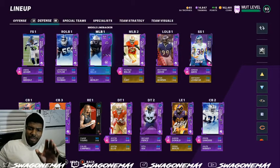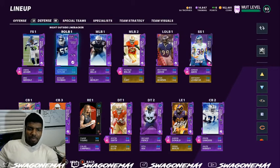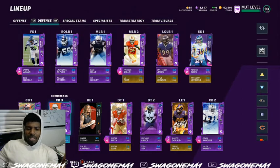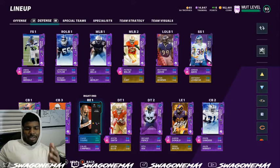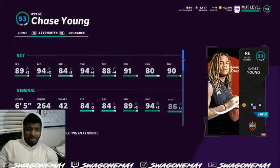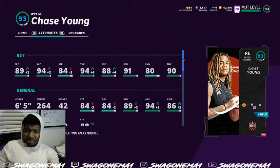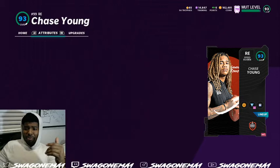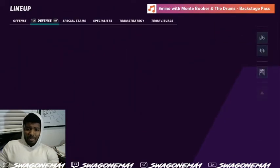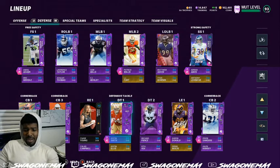My point is this: if we're stopping the run we have just enough to stop it. I'm running Sam Mills 98 and Patrick Willis, and if we need to go 3-4 we can have Judan in there — he's not even bumped up all the way. Lawrence Taylor is a beast, you guys already know LT. Chase Young is a beast too — you cannot coach the speed he has on the D-line. If you're looking for a really good defensive end, he's solid: 89 speed, 94 acceleration, 94 tackling, 91 block shed — he's ridiculous.